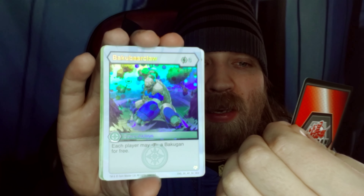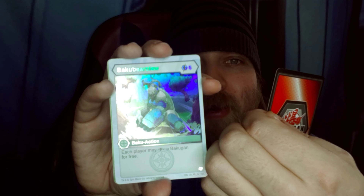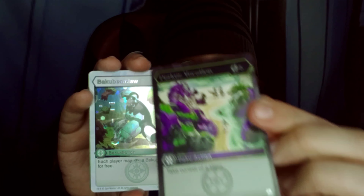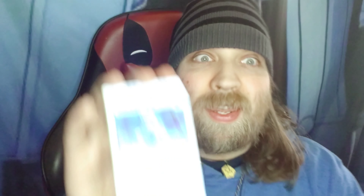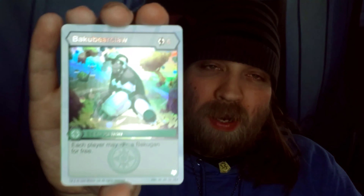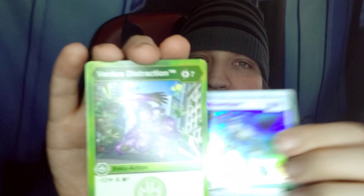Darkest Vacation — vacation all I ever wanted, one in. Was to play Bakugan with a lot of people. Five energy, take control of a hero. That one's in the deck. Hollow Hex — Baku Bear Claw, Hand Dox. Six energy, each player may Fusion a Bakugan for free. And back there — those are the cards that I got.